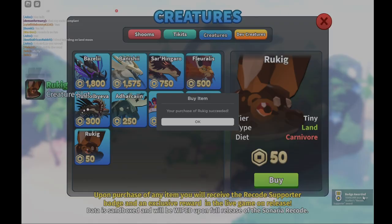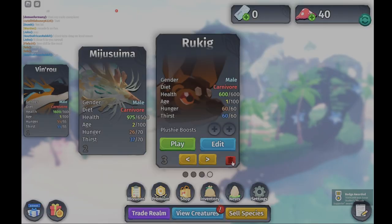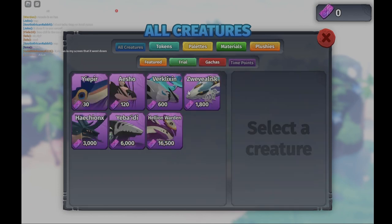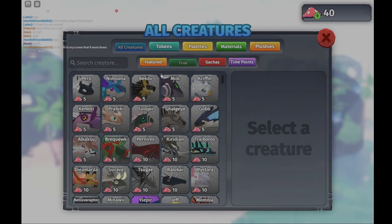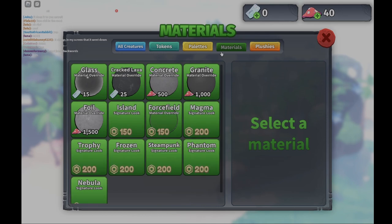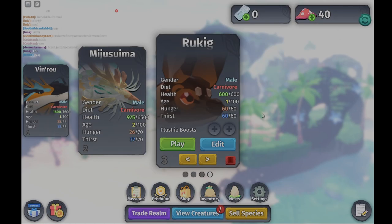We got the recode supporter badge! We also got a shop where we can buy our creatures. We have time points, and it looks pretty fresh. Look at these sprites — we got trial gotchas, featured, and then materials.